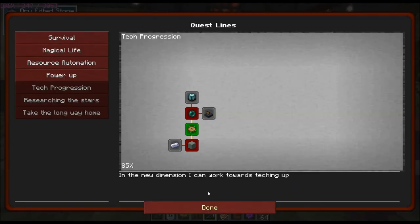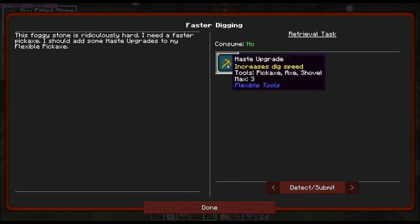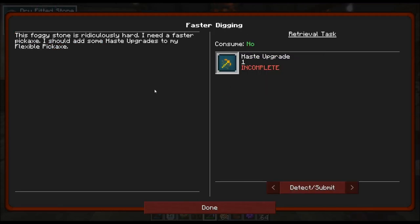Let's look. Faster digging — haste upgrade. This foggy stone is ridiculously hard. I need a faster pickaxe. I should add some haste upgrades to my flexible pickaxe.